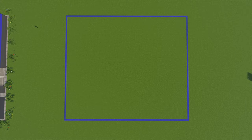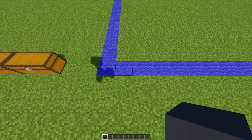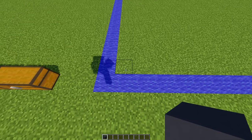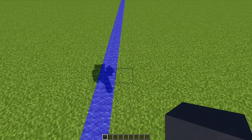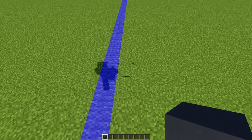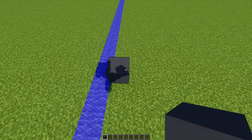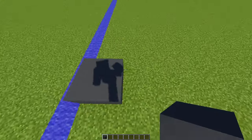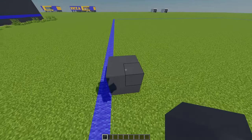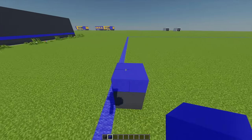Starting from this point, I'm going to go across one block, and from this block I'm going to go up 20 blocks in total — up to the 21st block — and place one gray concrete just there, then another three to create a two by two square. Then I'm just going to heighten this by one more, and with some blue concrete I'm going to add another layer as well.